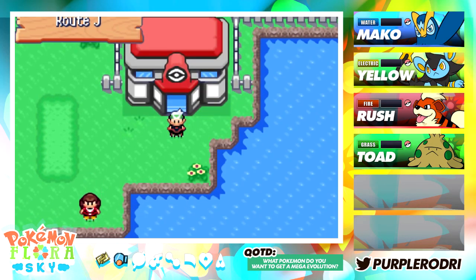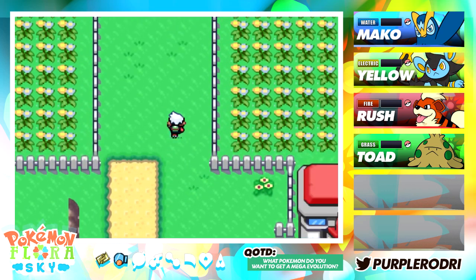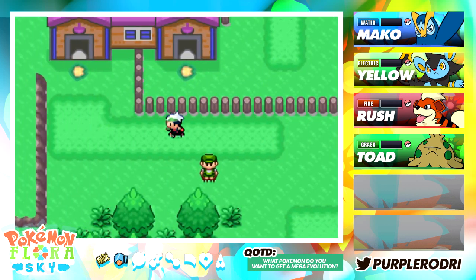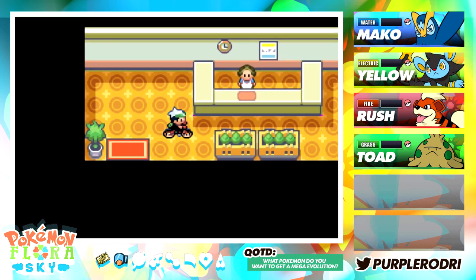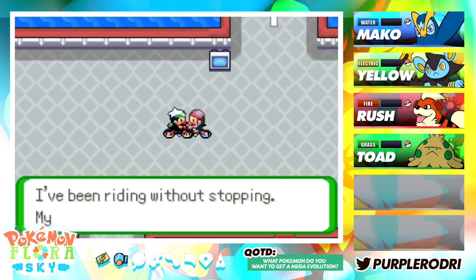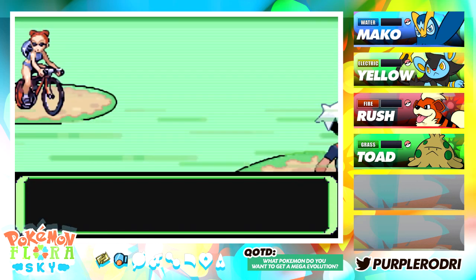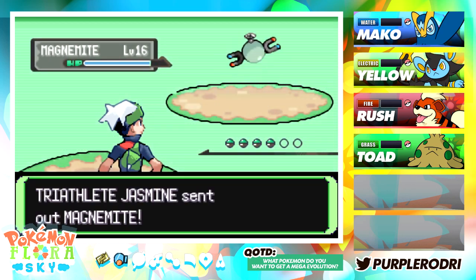Hello there my purple banditos and welcome back to more Let's Play Pokemon Floor of Sky. I'm Purple Rodri. Last time we made our way here to Route J after taking on a bunch of battles. In today's episode we're going to do a little bit of backtracking through Route H and make our way back through Cycling Road. Also, thank you guys for your tips and comments — make sure you give this video a like as it's much appreciated and it really does help the series.